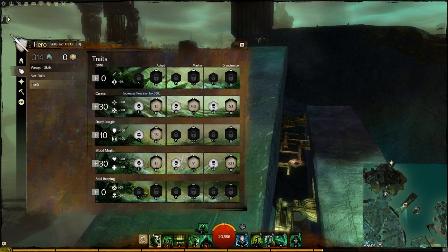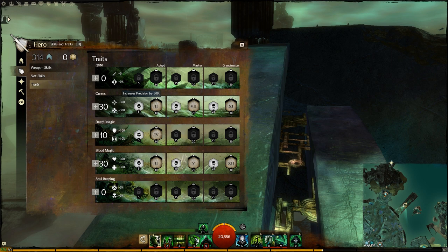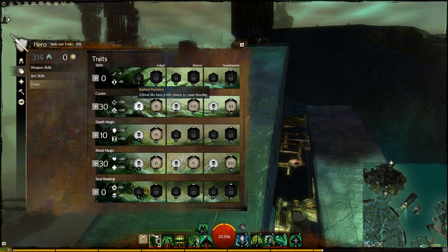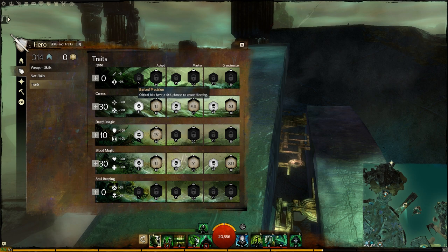A lot of people have asked why you have Precision on a Condition trait line, because Precision is the equivalent of Critical Strike chance, and Bleeds don't crit. The answer lies in the first minor trait: Barbed Precision — critical hits have a 66% chance to cause Bleeding. This answers the question. Your damage is gained by stacking Bleeds. Bleeds do not crit, but stack in intensity. If you have one Bleed that does 1000 damage over 10 seconds, you can add an extra Bleed on top, doing another 1000 over 10 seconds — all of a sudden you do 2000 damage over 10 seconds, and your DPS doubles from 100 to 200.